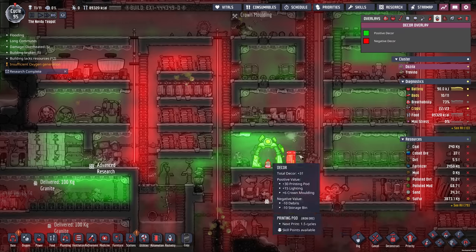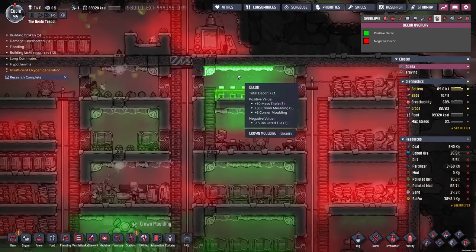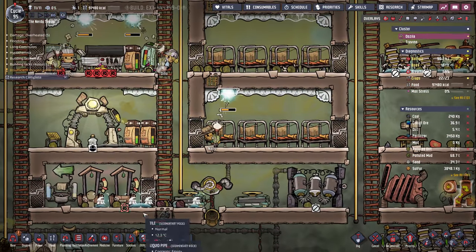I'm finally going to deconstruct this door that's been there for I don't know how long. I'm going around tidying up some bits and pieces — we've got the crown moulding going in, the corner pieces as well, just to really improve the decor. Let's have a look — yeah, that really helps. This is a nice spot, got lots more decor in there. Our stress level is very low anyway, but that's fantastic.